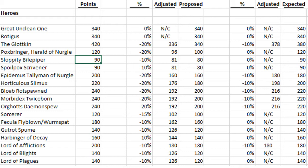The Glottkin, though, I think is currently way, way overpriced. I think bringing it down in line with the Great Unclean One at 340 would be about a 20% reduction, and I feel like that could be fair. But I think if we get a reduction it's going to look more like 10%, maybe even 5%, which would bring it to 400 or 380. I don't think we're going to get any lower than 380 out of Games Workshop for the next General's Handbook. It definitely needs to go down — it just is not good enough right now.